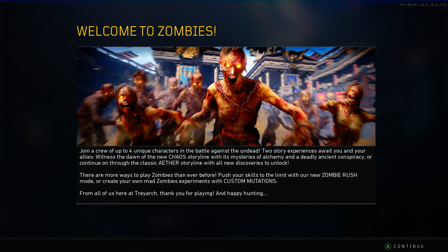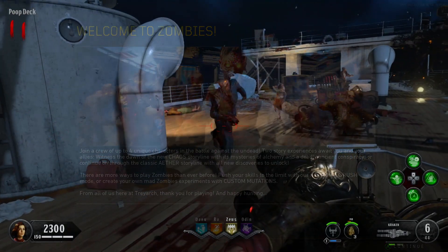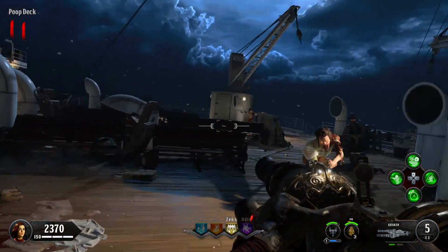I also managed to pack-a-punch it, and we got the Cirein-Cròin Crasher, which comes with 12 cannonballs instead of six. But unfortunately, like the standard weapons, you can't repack-a-punch it. So without further ado, here is gameplay of the Kraken, Cirein-Cròin Crasher.